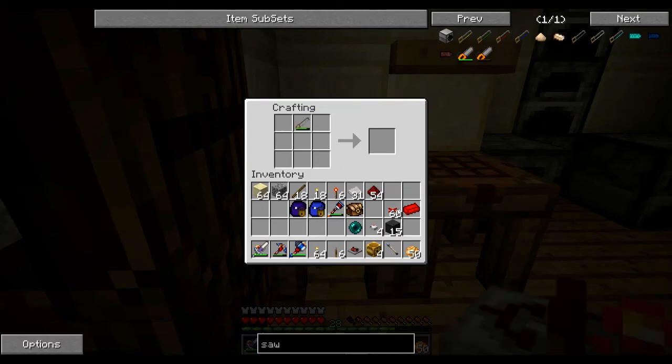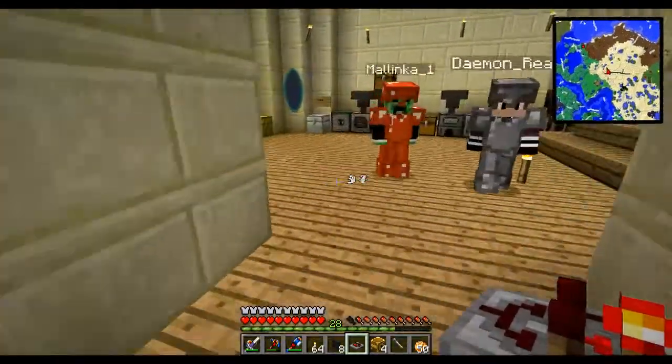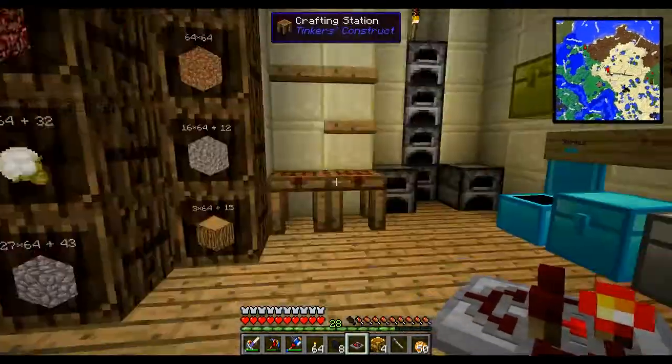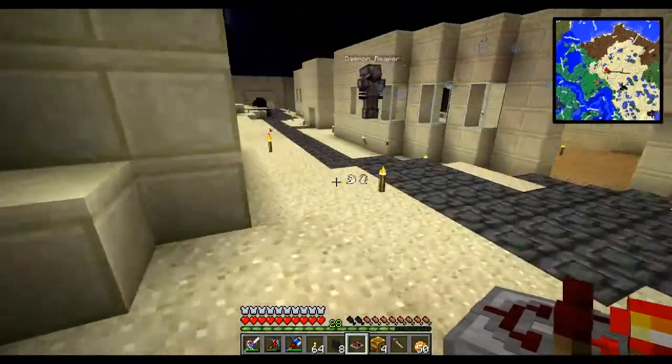With our iron stone saw, I'm going to take some of this basalt — just one will do — and cut it in half to get basalt slabs, in half again to make panels, and in half again to make covers. That will be used to hide what I'm about to do. I also need to make some sandstone covers as well.